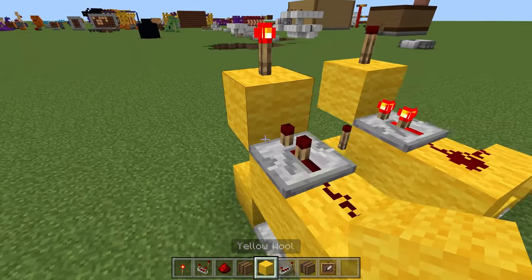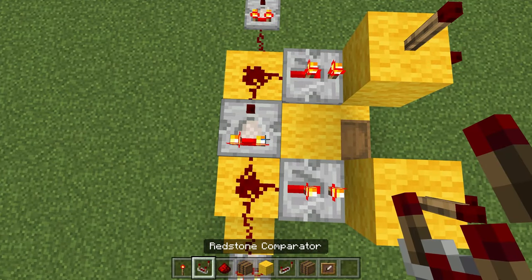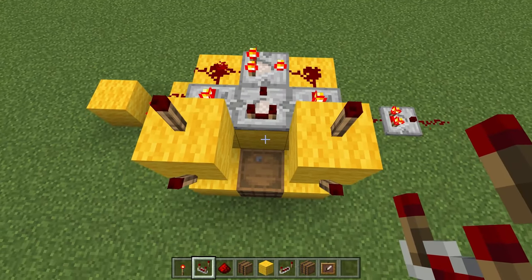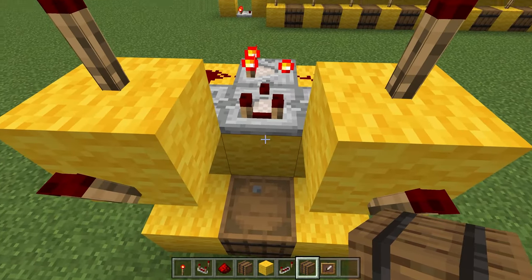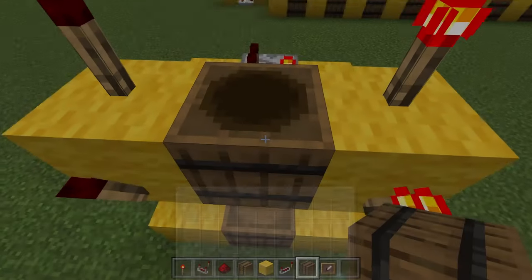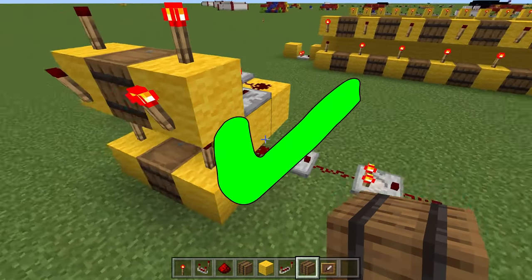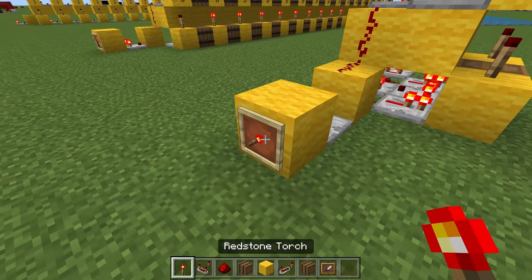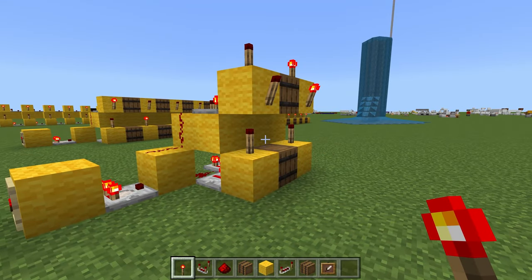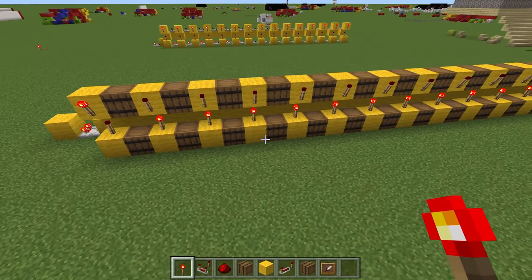Now if we build a device like this, you can see that this torch turns on. We also have to do this for the top comparator. So as you can see, we can place a comparator here, turn it to subtraction mode, and then place another comparator. Then we can place any storage device and give it a value of one to subtract our input. As you can see, this is now outputting a two. If we take it back to one, you will see the one being outputted and then it gets incremented into two.